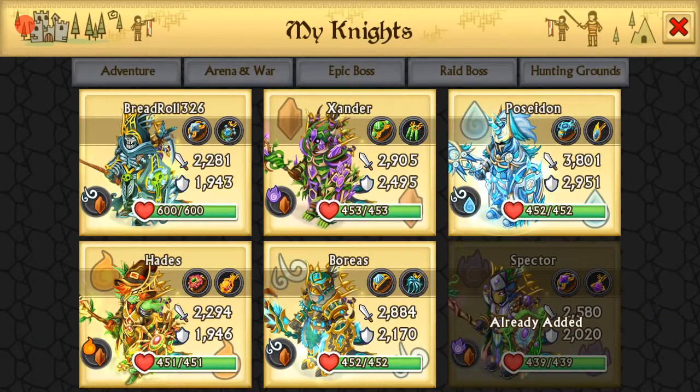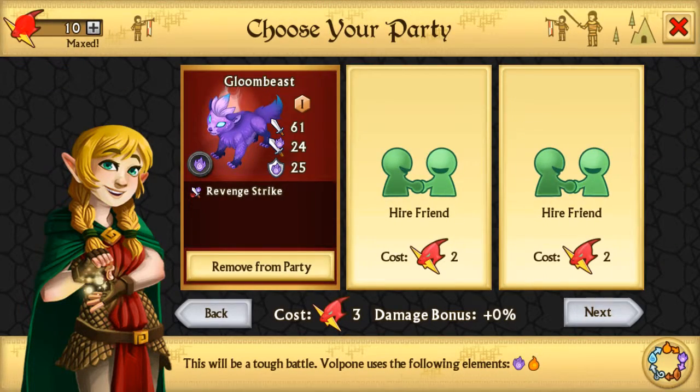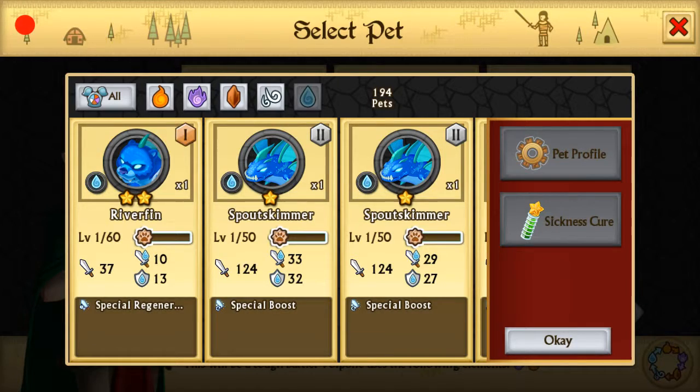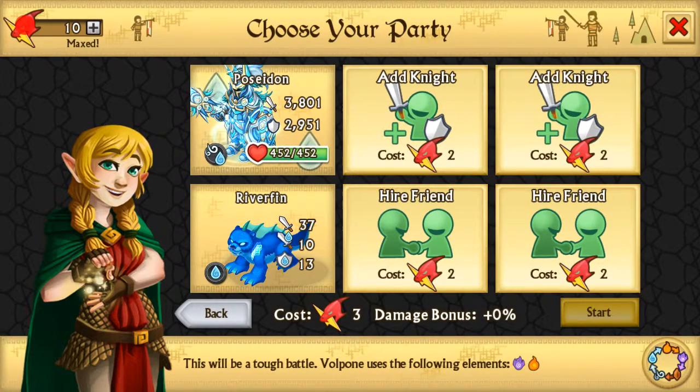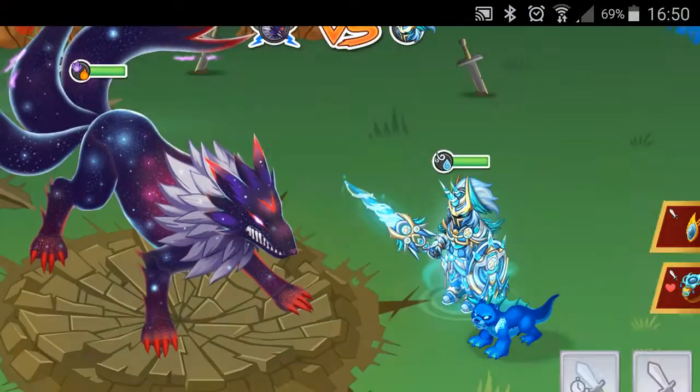So we should actually be pretty good because we've got two — oh no, we've only got one more. But we should be okay to get the armor. I normally get them anyway no matter what, and this design does look really, really cool.